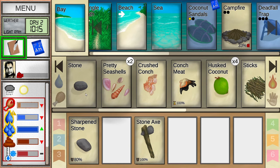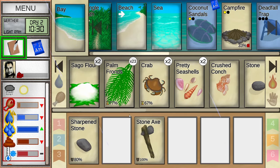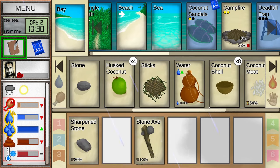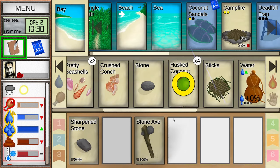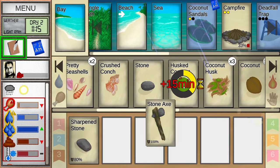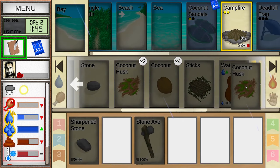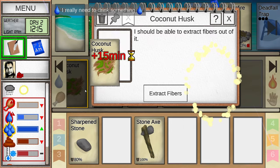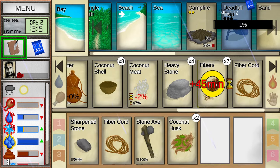Crush the conch meat so it's soft — perfect, just like real life. I have a crab, I'll put the crab in the campfire. Need to light it. I can peel the coconut and get many coconut husks. Then I'll extract the fibers from this. There we go. Now let's make some cords — I want to get these for my feet.